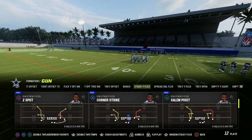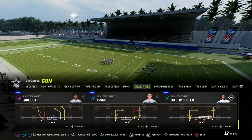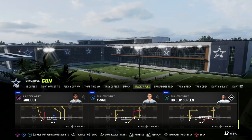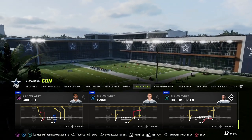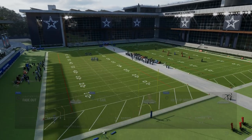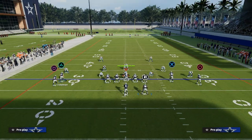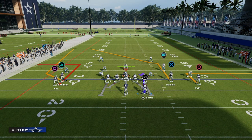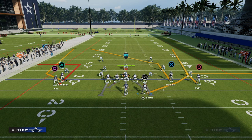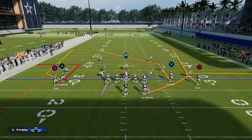The play we're going to be taking a look at today is Fade Out. I think it's the most versatile passing play in the formation — it can be all kinds of different concepts. You can do this without Hot Route Master or with Hot Route Master. We're going to put our outside receiver Michael Irvin on an out route, put Jerome Bettis our running back on a wheel, so we have that out route and wheel route combo.